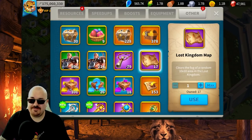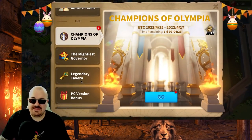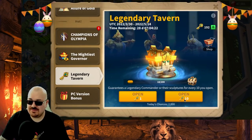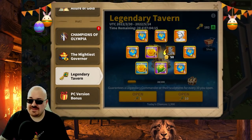Let's open these ones. When you rebuild the Crusader Fortress, if you have that many unused gold heads, epic heads, or tradeable items, that's how you get these. So another 10,000 universal minutes, 10,000 training speed-ups, and some resources. Now, the main event — the Legendary Tavern. Let's do 10 at a time.